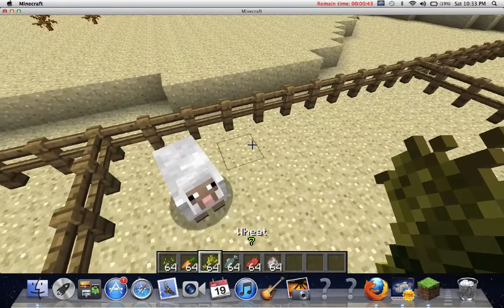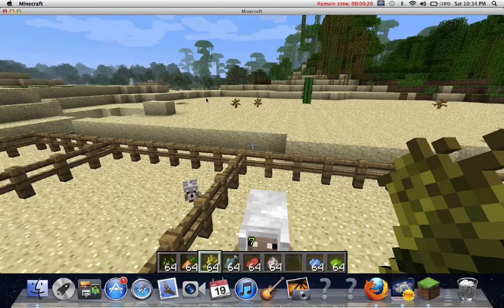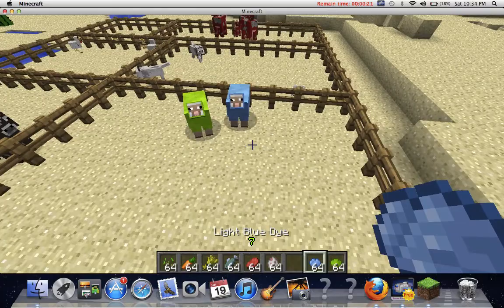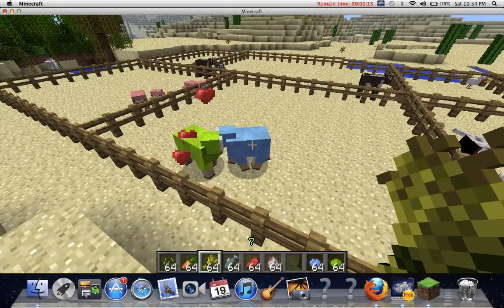But with sheep, if you have different colored sheep — like if you use dye on them — you could have, say, lime dye and then blue dye. You really have no idea what color they're going to come out with. It's either going to be green or blue — and yeah, it came out green.